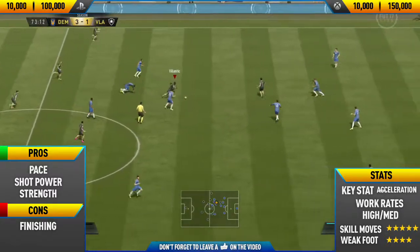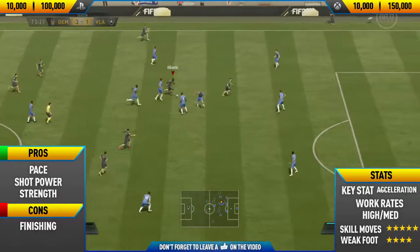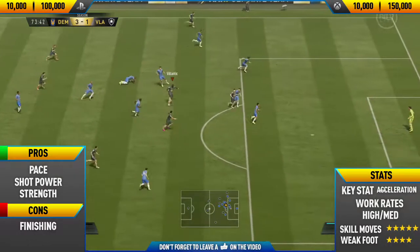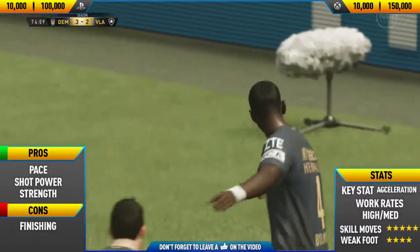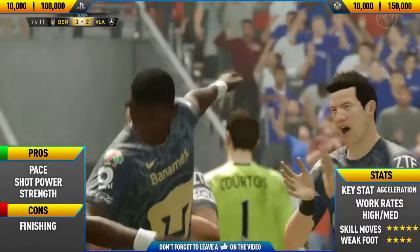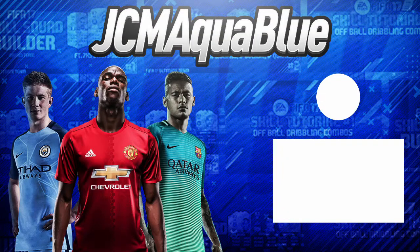That's a really nice finish — that's what you want to do when you're one-on-one with the goalkeeper: go with the low driven shot into the corners. This goal I score is actually really weird — I do a rainbow flick over one defender, then it bounces and goes over the second defender. Anyway guys, if you enjoyed this video and want to see another player review, don't forget to leave a like and subscribe to my channel. Thanks for watching and see you next time, bye.